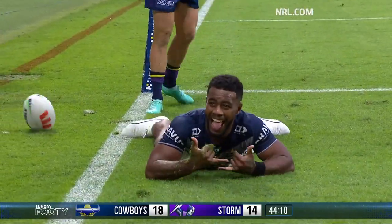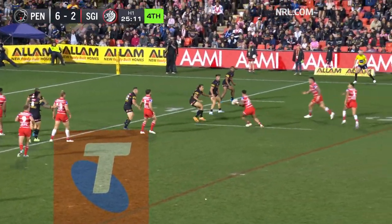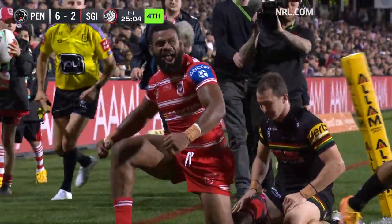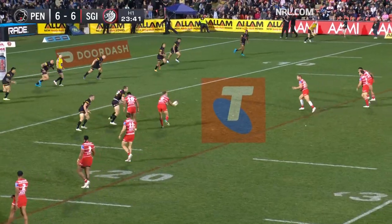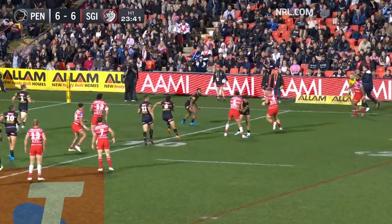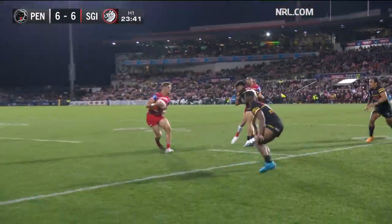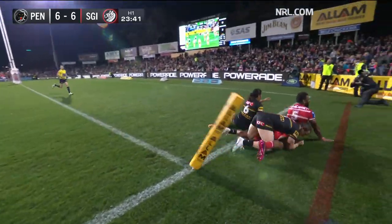Panthers score through Ravalawa here. Finds Hunt. Sullivan keeps it going. Good hands again. Lomax away to Ravalawa who went to the corner. He thinks he got it down, and so does the referee. But up the other end of the field, he is hard to stop. They just strip him for numbers. The Dragons with a nice play — Lomax with a nice pass to the outside, and he's just too big and strong. Gets him in the corner. A great strike back from the Dragons, the finish there by Ravalawa to beat Dylan Edwards.